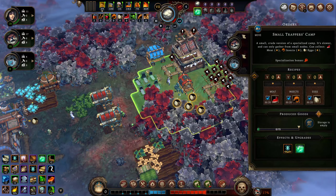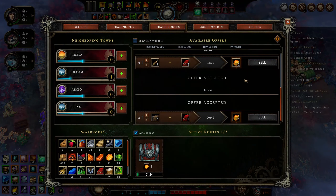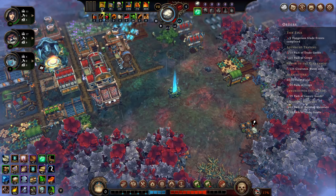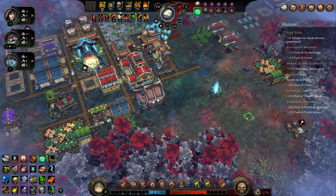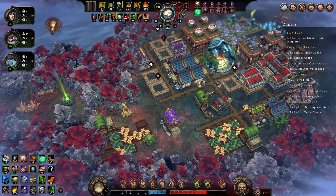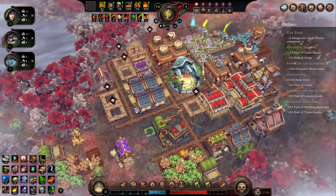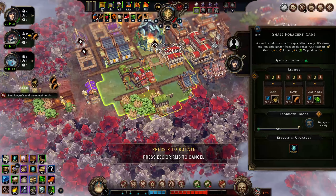We're going to go ahead and put... we got to leave somebody out. We need one more of this, so let's do that. Even though packs of crops are needed — oh wait, we already did that. Never mind, we didn't need that at all. Okay. At least we have food production happening. More housing being produced is always a good thing. Forager camp's got nothing nearby — let's go ahead and move you to somewhere relevant.